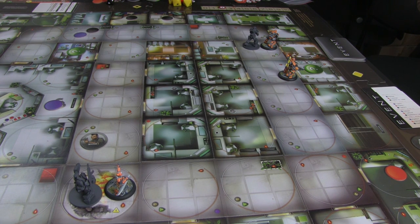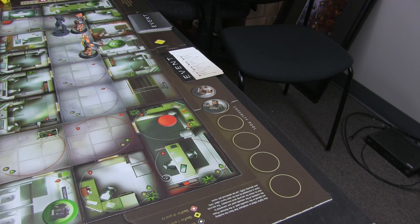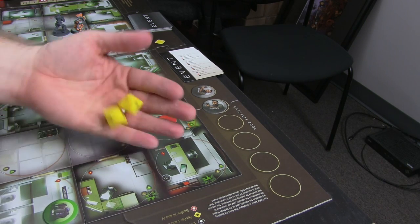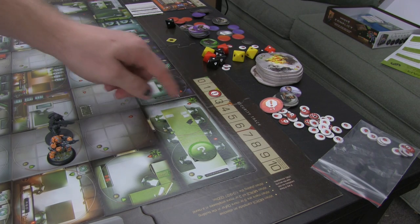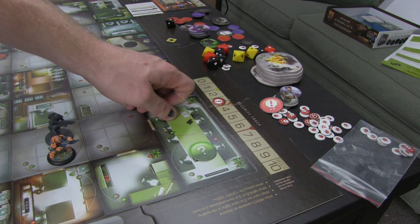We've hit the refresh phase. Reset priority. There are two Sec 4s in the casualty pool — roll two yellow dice. One success means the security level goes up one number, not one level, going to three.